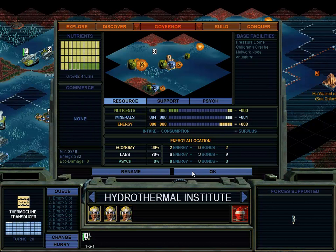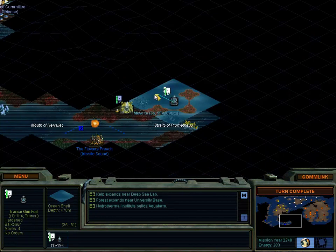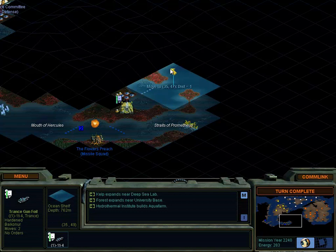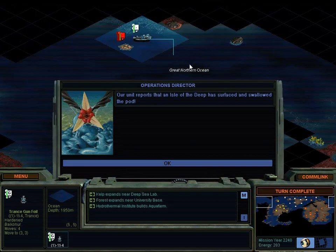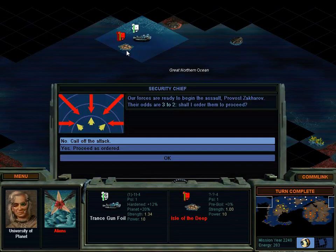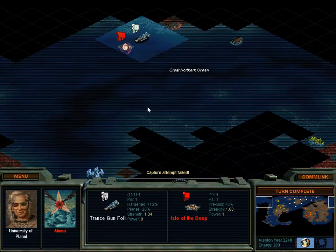Aquafarm, we want that. Oh, 20 turns - it's quite slow. The production of these aquatics is pretty bad, especially if they haven't really been improved much. Indigenous life forms. Isle of the Deep. I think our ship will be able to defend. Although, is attacking better? 3 to 2 is pretty good. I'm going to go ahead and do it. Turn complete.